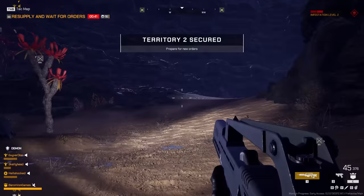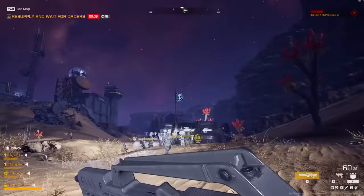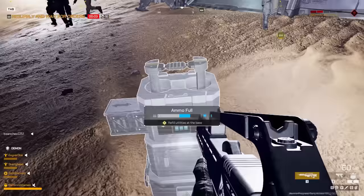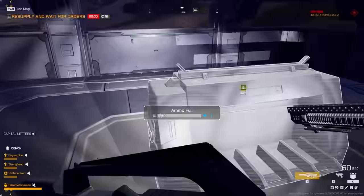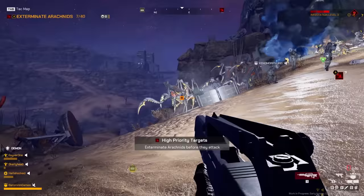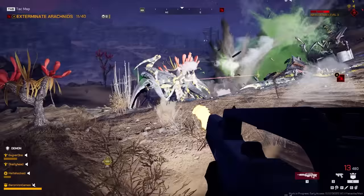After that we get new orders: resupply and wait. They drop these little mobile headquarters and inside there's oftentimes ammunition. There's a new kind of ammunition thingy, and here's the big one I'm more familiar with, but there were little ones outside. We've got some big bugs up ahead — that thing is massive. But ultimately you get to feel like you're in Starship Troopers the movie and you're a space marine.